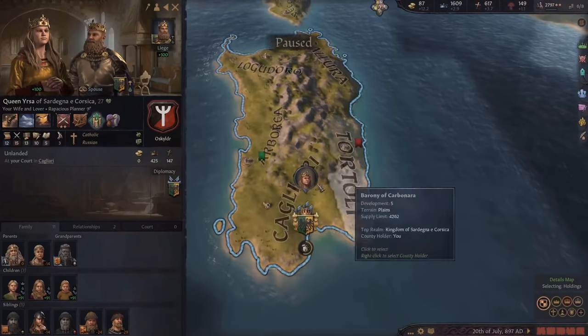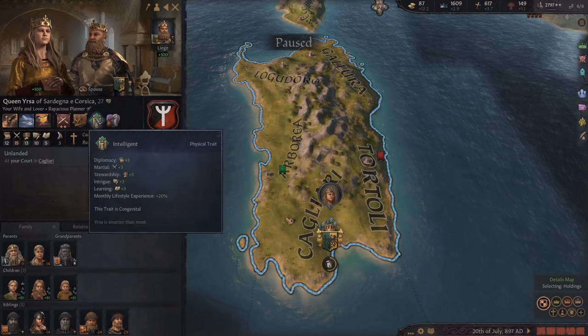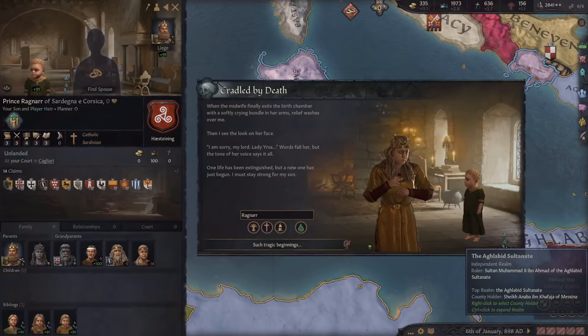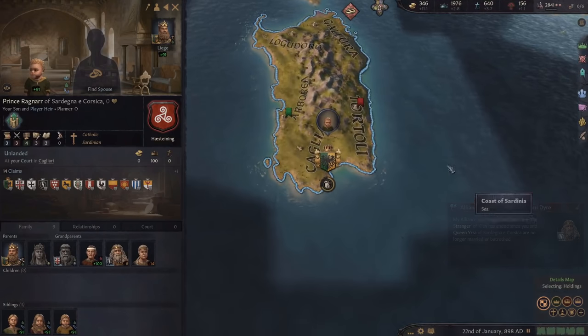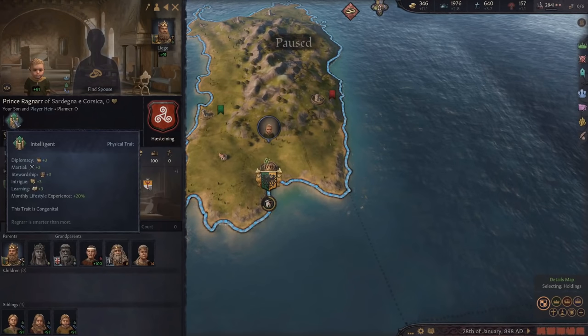My wife is pregnant again and so far she's had three daughters for me, so this one better be a son with some good traits. She did have a son, but she died in childbirth - it is truly tragic, but he is intelligent, which is perfect for us. That's exactly what we want to see.